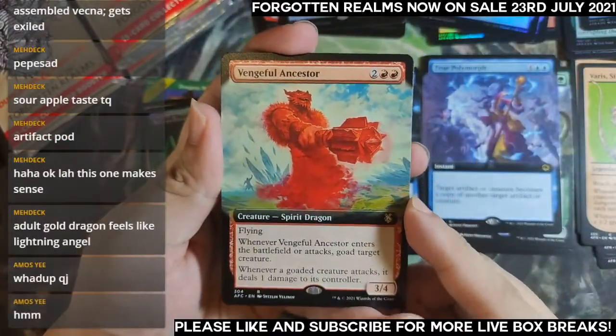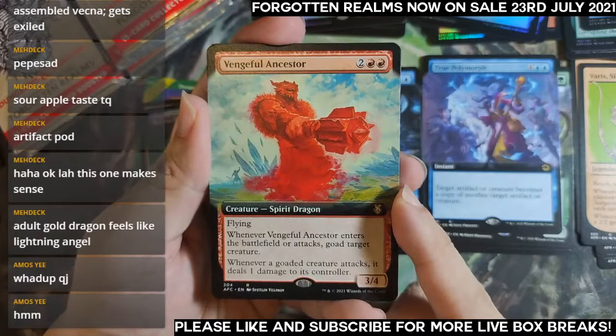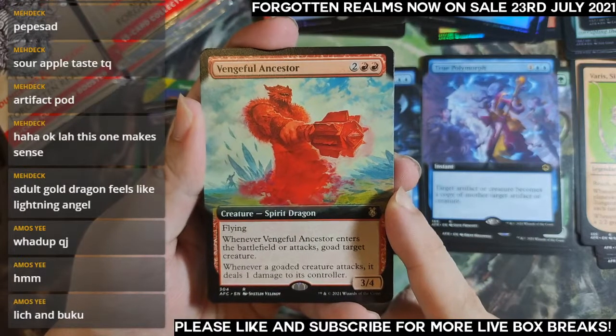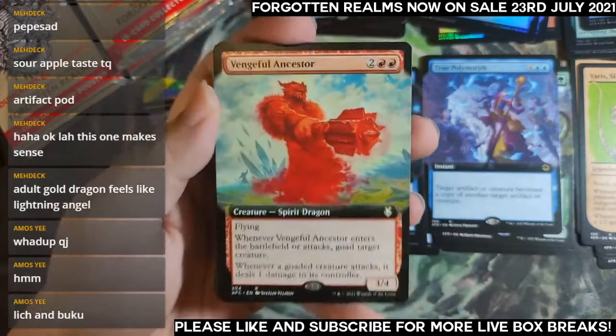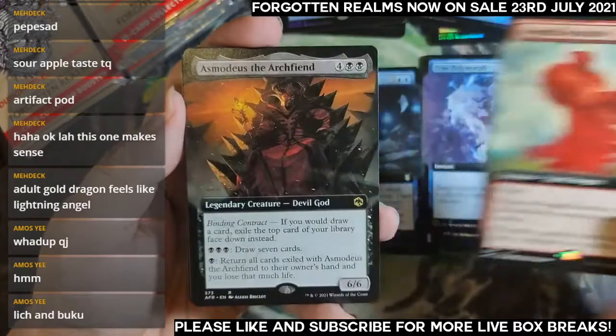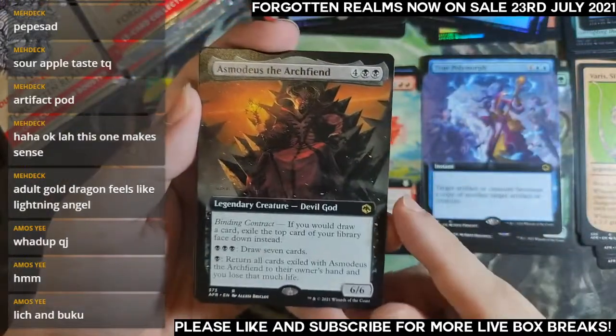Vengeful Ancestor — four mana 3/4. Goat creature — whenever a creature attacks, do a Leech and Beholder. Demi-Lich would be nice yes — but I got Asmodeus instead, extended art.